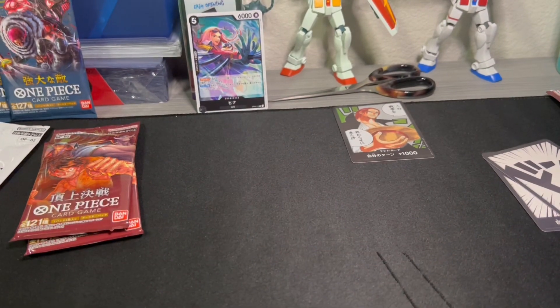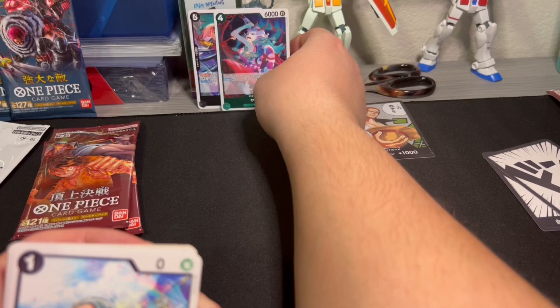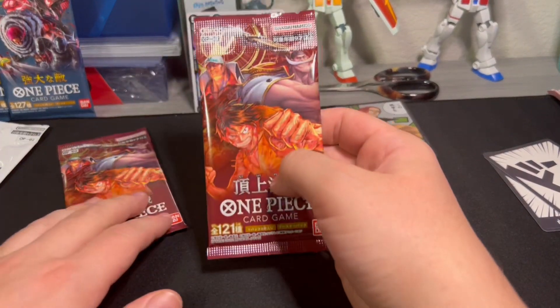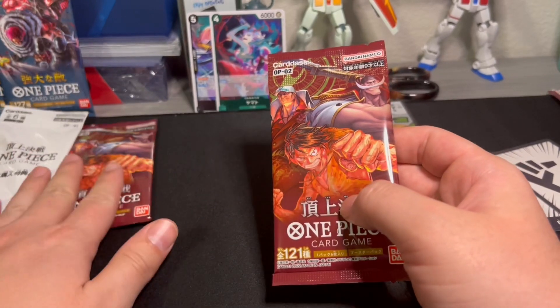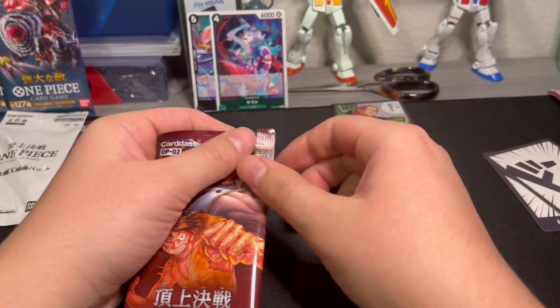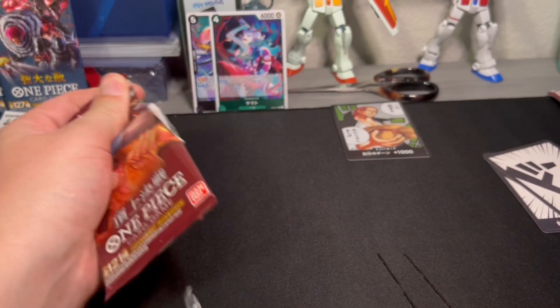There's our first OP02 Dawn card — that one's definitely going to be put into rotation. And this Yamato I think is actually a good card, so I'll put that over there as well. We got two more packs for OP02 and then we got our promo pack. At least we did pull the Shanks Dawn card, so we're already getting there.